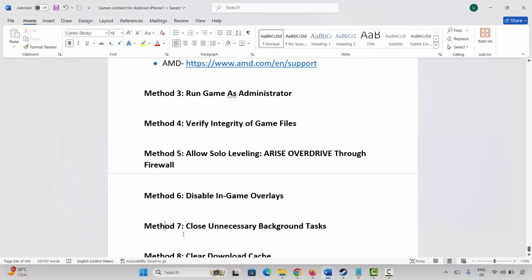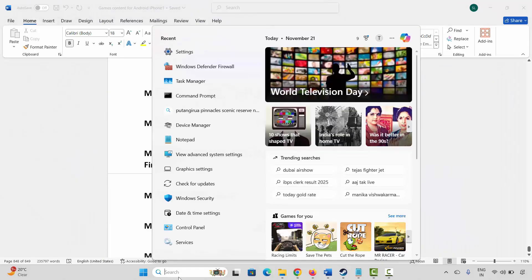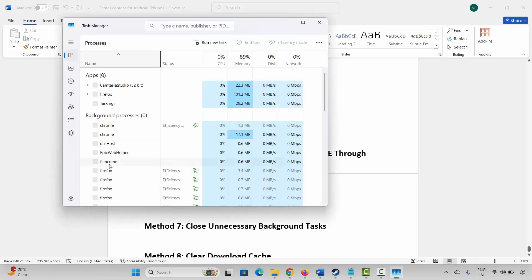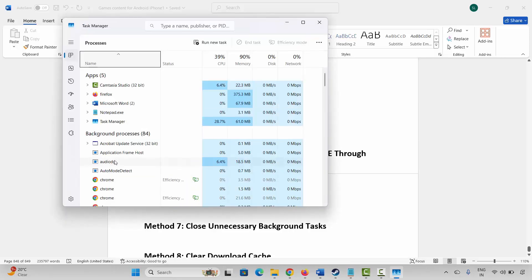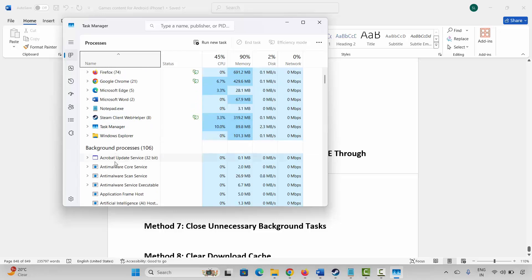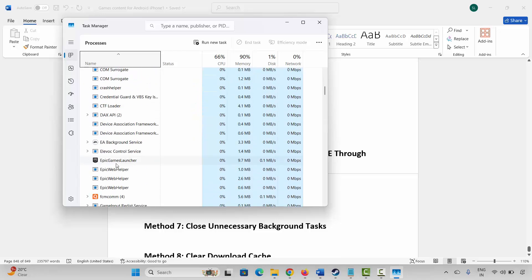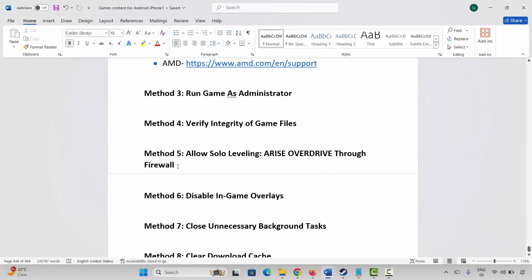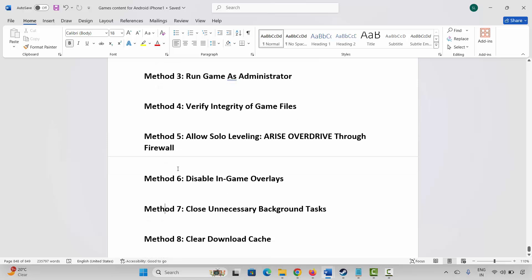Next is to close unnecessary background tasks. Go to Windows Search, search for Task Manager. Check if any app is running in the background without use — select it, right-click on it, and click End Task. This will completely close the app from running in the background. After that, launch the game and check if it is working.